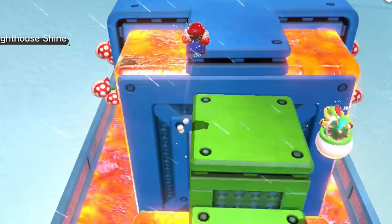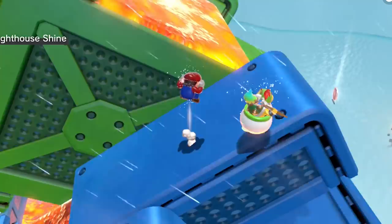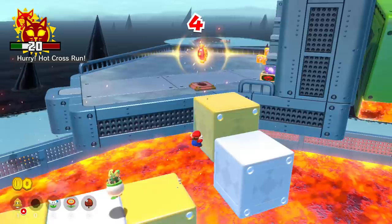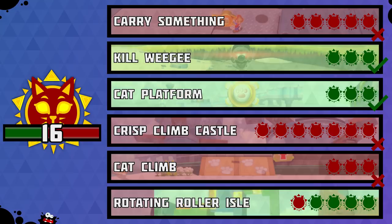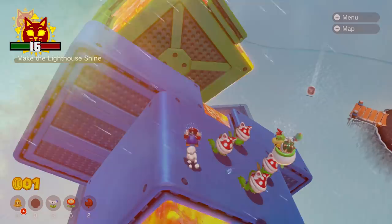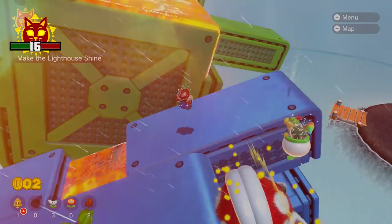It is possible to collect this shine while permanently crouching — and not only this one shine. It is possible to collect four out of the five shines on this island. The only impossible one is the one that requires us to carry a key. Four shines down. Hooray! 10 out of 26 shines down. This victory really energized me. If we were able to pop our way upwards through the madness of the rotating roller island, then there has to be some kind of trick that we missed previously. And as it turns out, there actually is something we missed.